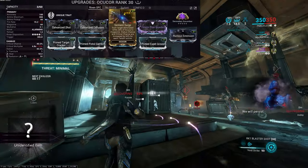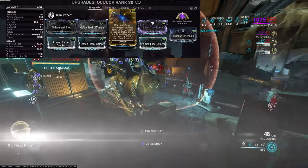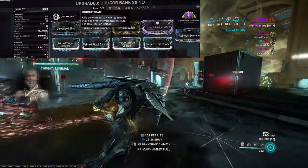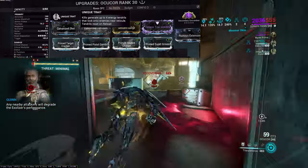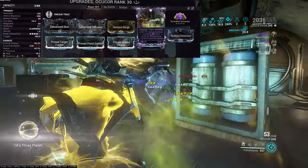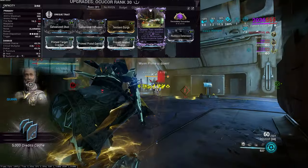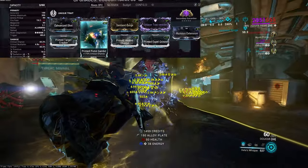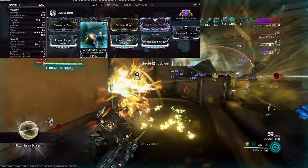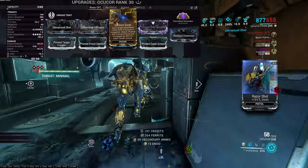Onto the Ocukor build. The elephant in the room is Sentient Surge: each target eliminated refills 20% of the Ocukor's magazine, and status chance and critical chance are increased by 6% for each tendril active. You're allowed 4 tendrils. Kills generate up to 4 tendrils that lock onto enemies near the reticle — actually quite a wide range, so you don't have to be aiming precisely for the tendrils to do their job.